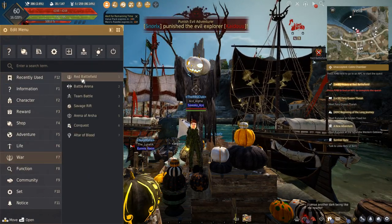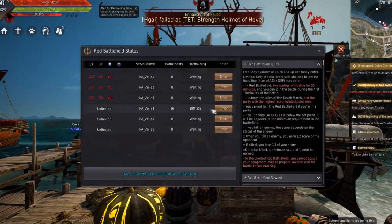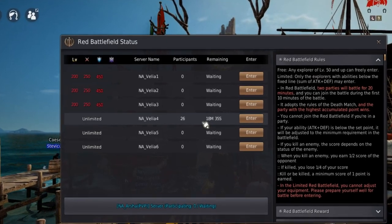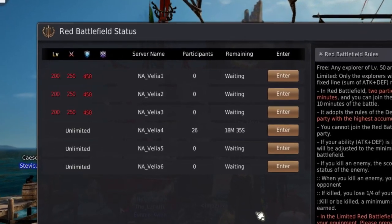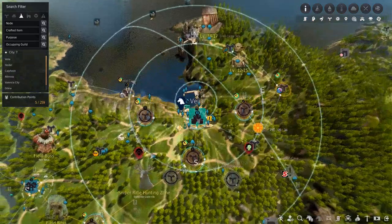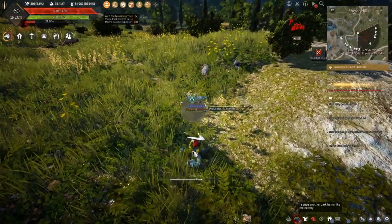They are the red battlefields and gathering. We'll be using the red battlefield timer as a reference for when you should join it and when you should continue gathering. Every red battlefield round is 20 minutes, and you can make 4 million silver from losing and 6 million silver from winning. Anyone can join a red battlefield before the timer hits 10 minutes. During the first 10 minutes of the red battlefield round, you will be gathering wolf and weasel blood.